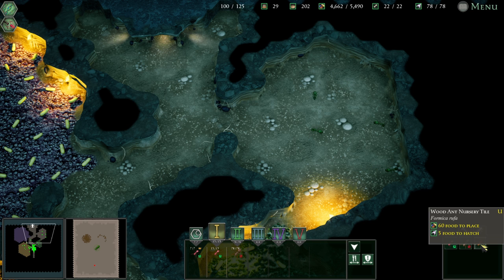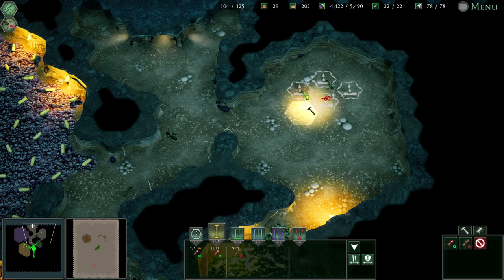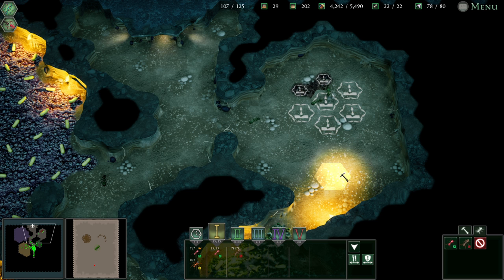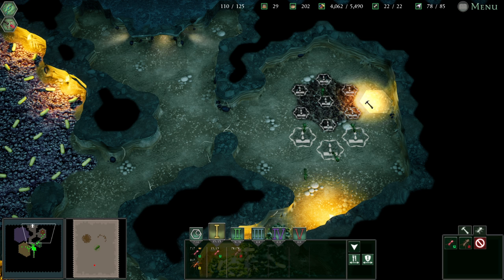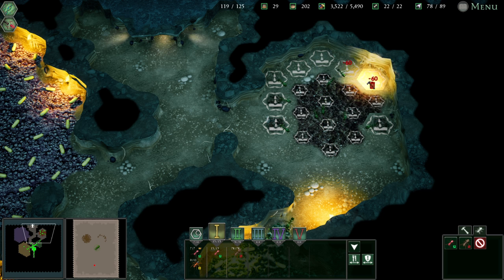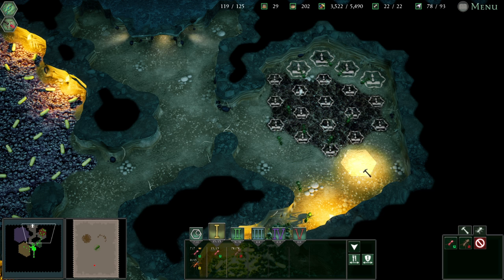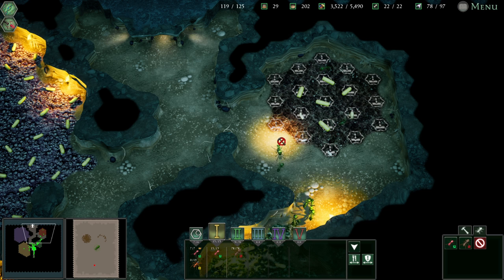Let's begin putting down the mortars. That's the wood nursery tile. Since it's 60, that's our mortars. We still do have a lot of food on the surface, so that's not going to be a problem. Let's put down the 25 and then I'll worry about getting rid of some of the other guys. The Erepta workers have raised their first Formica rufa ant — incredible, I wasn't sure it was even possible. That is 19 mortars placed; obviously I'm going to need a lot more than that.